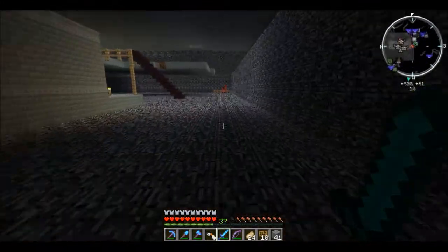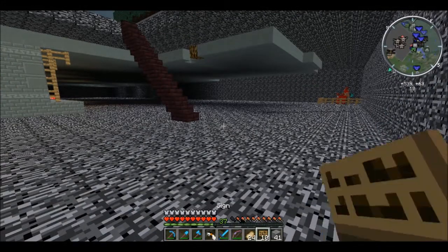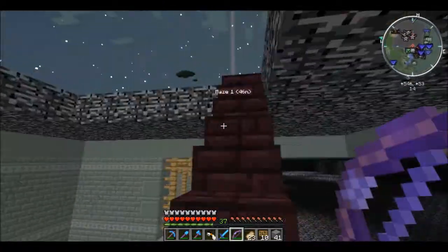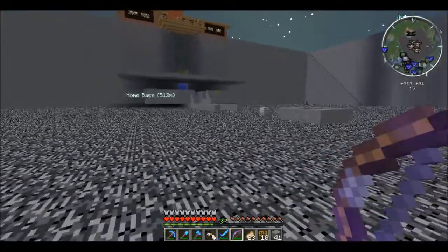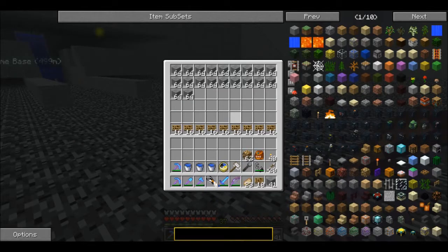Once I get all this out, our little system up above will be super efficient. So let me show you what we've been doing here. I've got to grab some materials — basically all we need is signs and stone. Let's grab some extra signs and I'll show you how I've been building this.